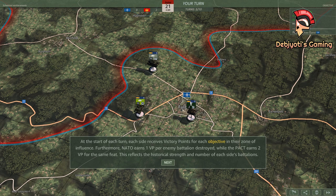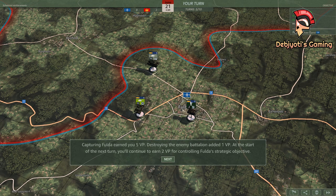Furthermore, NATO earns one victory point per enemy battalion destroyed, while the Pact earns two victory points for the same feat. This reflects the historical strength and number of each side's battalions. Capturing Fulda earned you five victory points. Destroying the enemy battalion added one victory point. At the start of the next turn, you'll continue to earn two victory points for controlling Fulda's strategic objective.